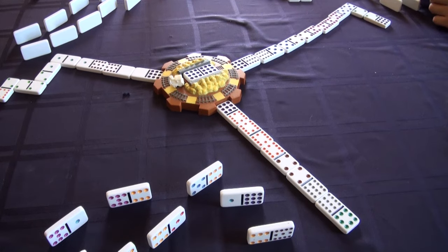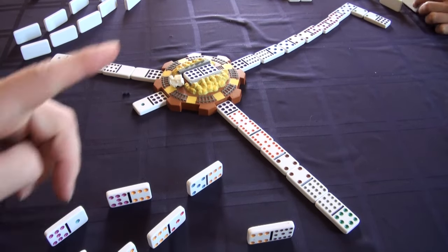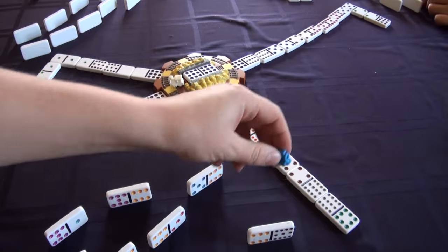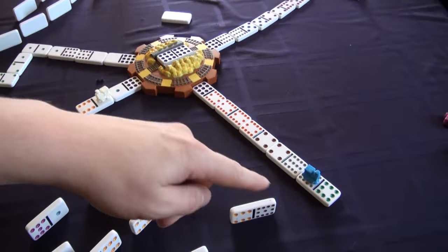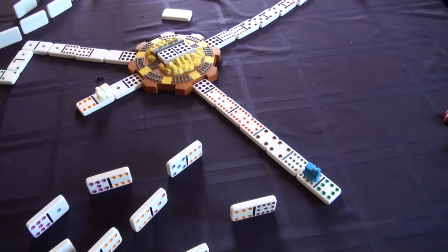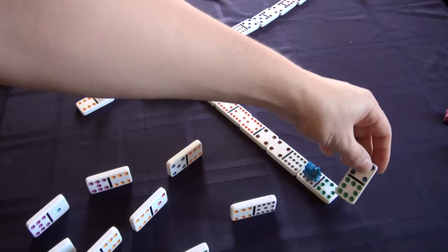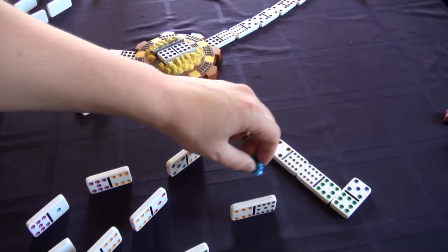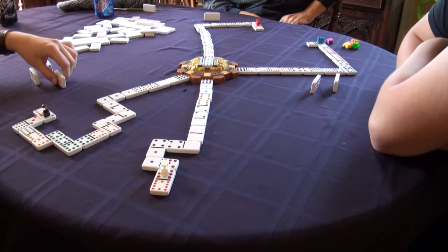The Mexican train is a train that any player can play on as long as their domino matches the end. Markers are placed on trains if you don't lay down your dominoes on your train. If you don't have a domino that can be played on any of the trains, then you have to draw from the boneyard, and then you have a chance to play that domino. If it still doesn't match, then your turn passes on to the next person.